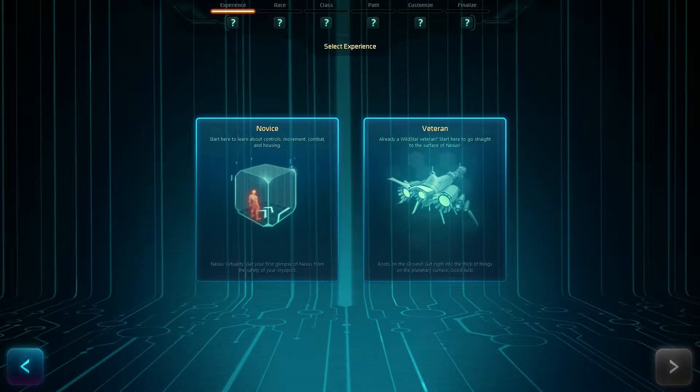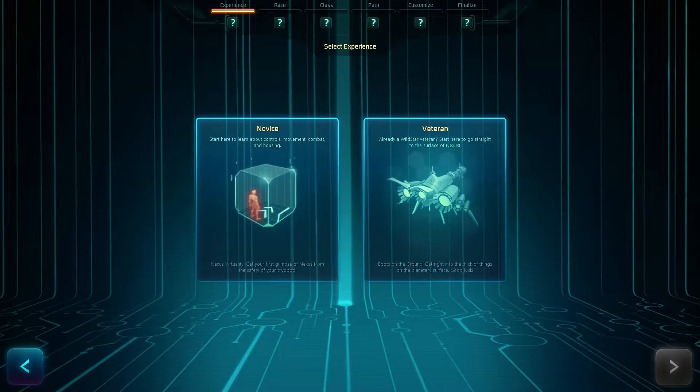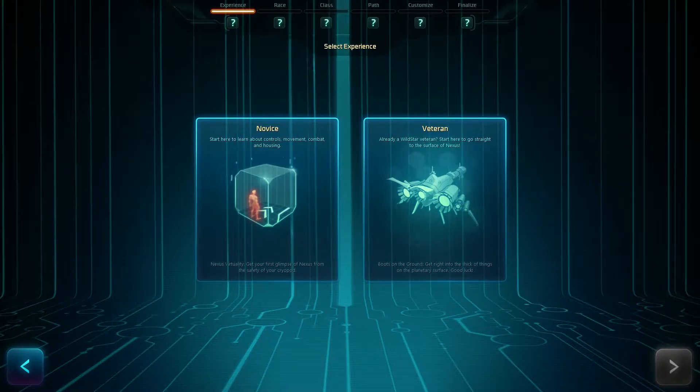For those who have played Wildstar, you might remember that you used to create your character and then go on to these beginning ships — whether it was the Dominion or the Exiles — and you'd sort of play through the little storyline. Those ships are now completely gone. You have Novus or Veteran. If you select Veteran you instantly go down to Nexus, starting out at like level three or four. For Novus, they've created a completely new experience, and that's what we're going to check out here in this video.